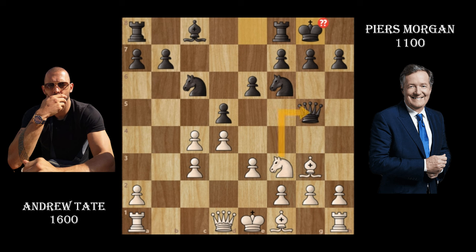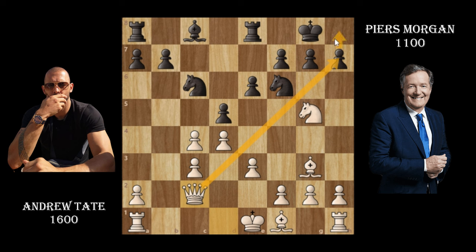Piers Morgan's queen is now hanging — a free queen — and I don't think Piers saw this. Andrew Tate captures it. After what must have been a shock at losing his queen, Piers moves his rook to defend a pawn. Not the best game by Piers — Andrew Tate is still doing a good job.